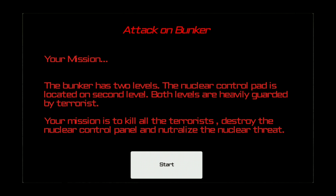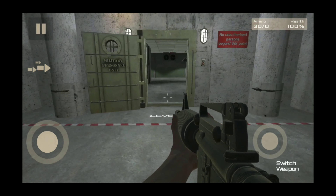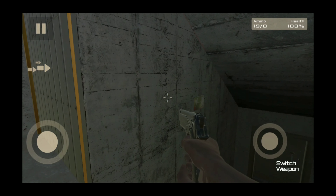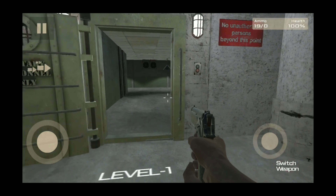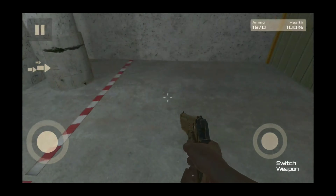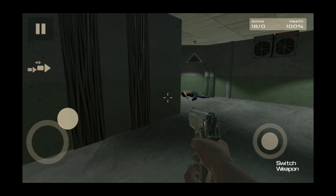So it is just a random pad with a red button on it. Your mission — the bunker has two levels. The nuclear control pad is located on the second level. Both levels are heavily guarded by terrorists. Your mission is to kill all the terrorists, destroy the nuclear control panel and neutralize the nuclear threat. Wait, so you've got to actually destroy military property to stop the threat? You can't just do modern warfare-style and hack the nuclear codes from the Russians? Alright, let's just start. Swipe to look around. Switch weapon to change weapon. So this is the room that the Marines were executed in. I survived a headshot? The HUD — ammo, health, and pause menu are actually moving when you move. So I guess they tried with this game.